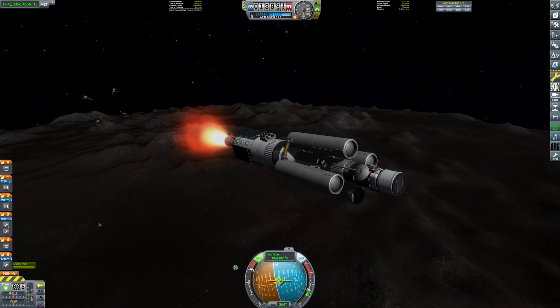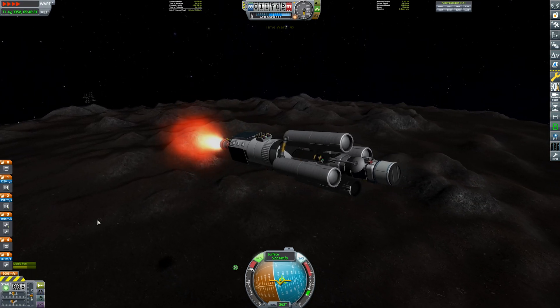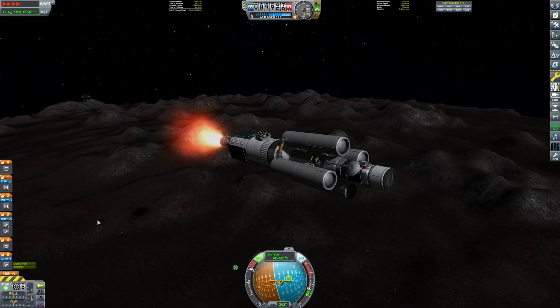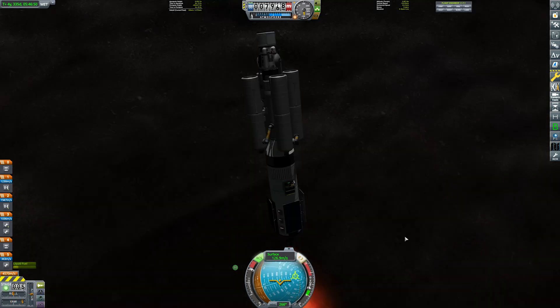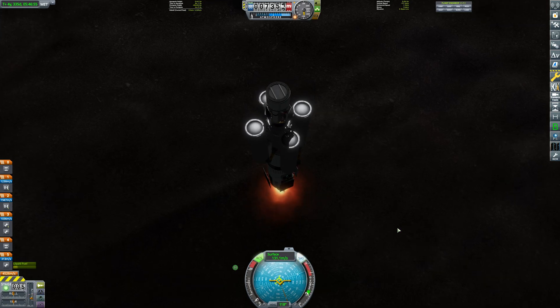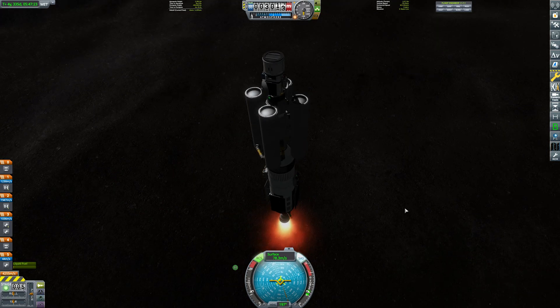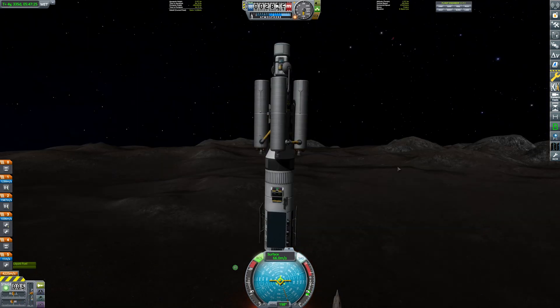Thrust to weight ratio is now 2.7 — we've gained a massive amount. It's likely that I can get rid of my entire velocity on this stage alone, which is incredibly efficient. All horizontal velocity is gone, and now it's time for the vertical velocity. Knowing that I wasn't going to be able to land on that stage anyway has really helped.